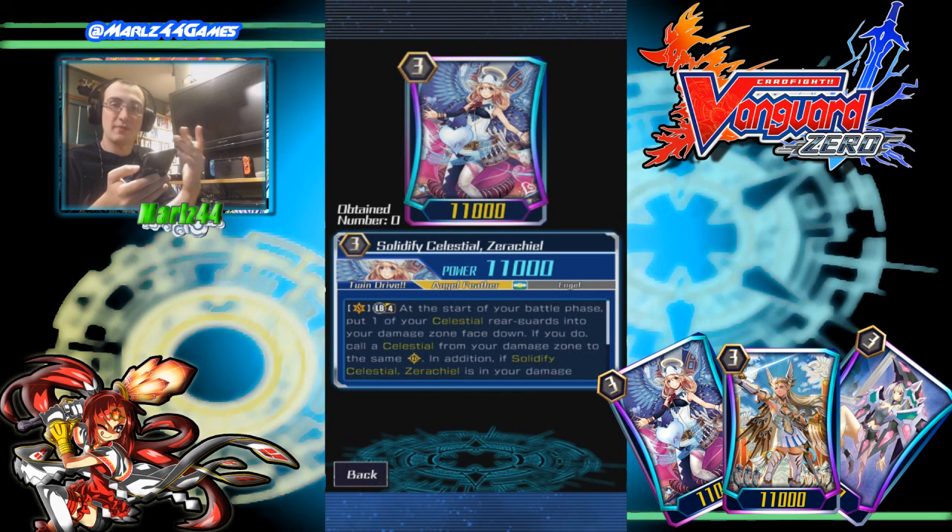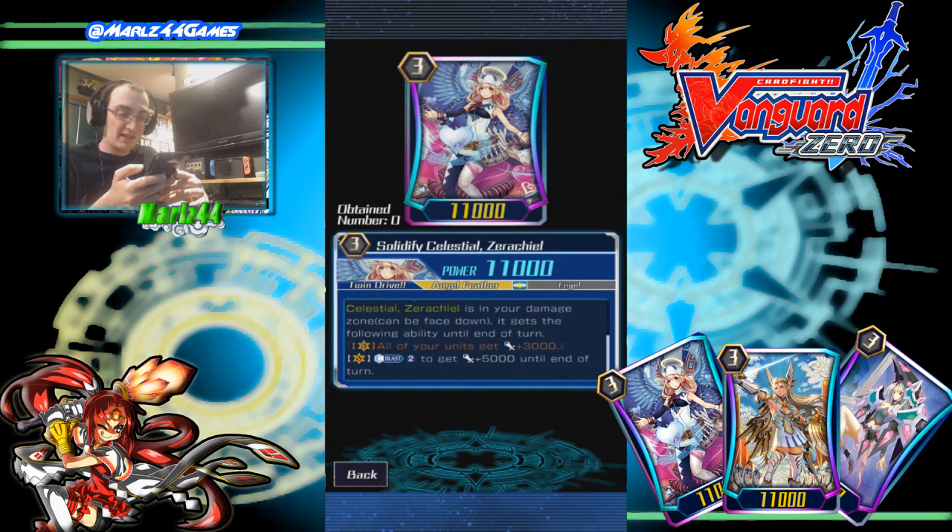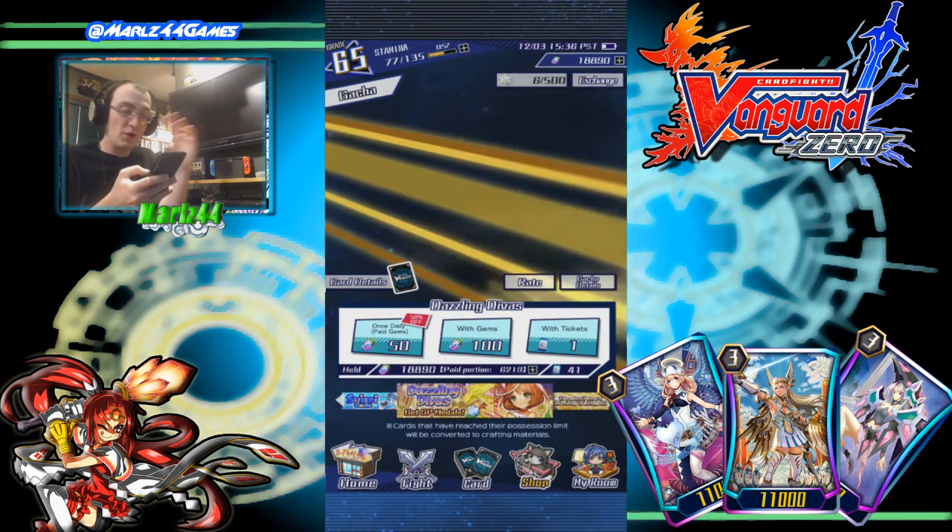I know a lot of people are looking forward to Zorachiel because Angel Feather is actually good now. Limit Break 4 — at the start of your battle phase, put one of your Celestial rearguards into your damage zone face down. If you do, call a Celestial from your damage zone to the same rearguard. In addition, if Solidify Celestial Zorachiel is in your damage zone — and it can be face down — it gets the following ability until end of turn: all your units get plus 3k, and you also have a Counterblast skill for plus 5k until end of turn.